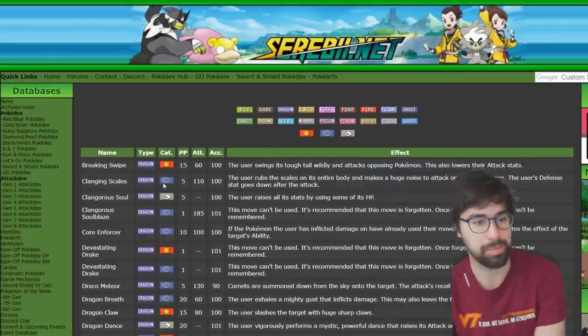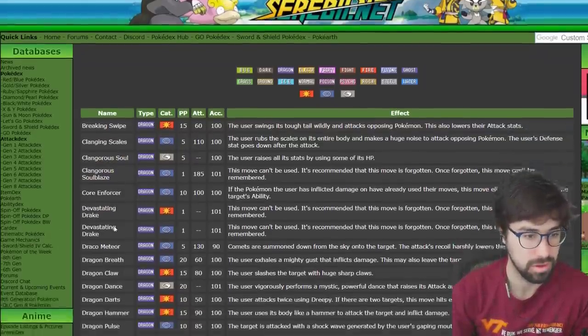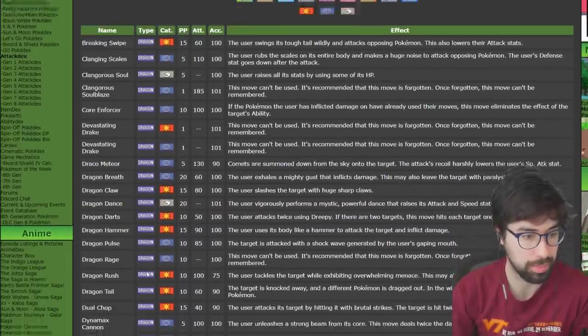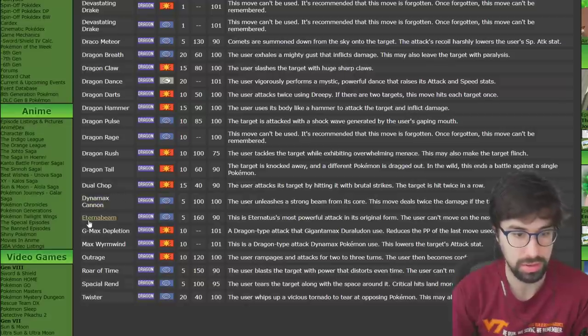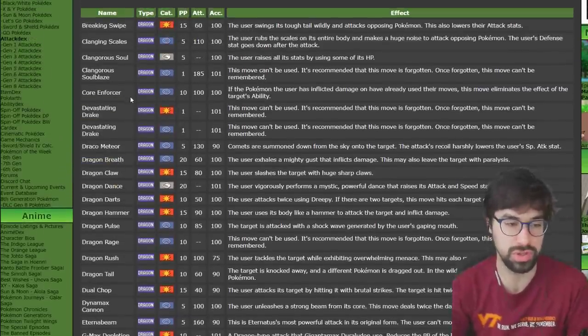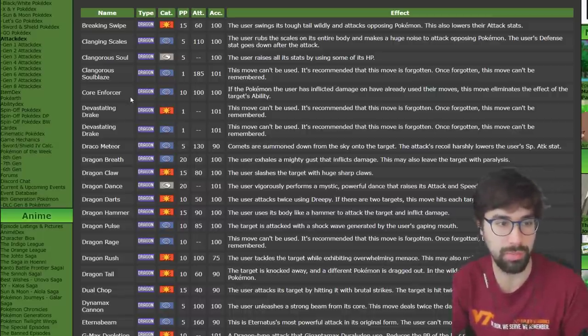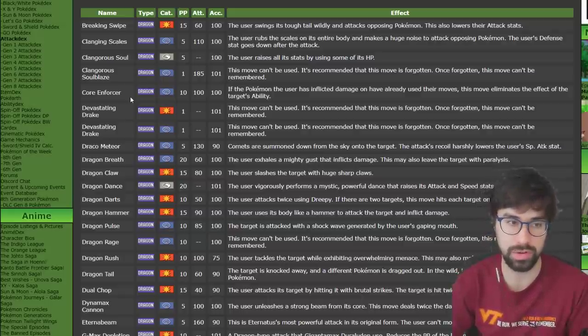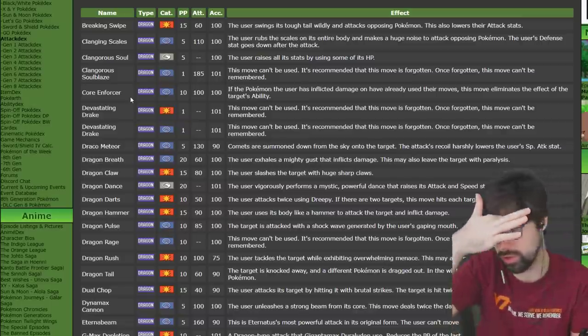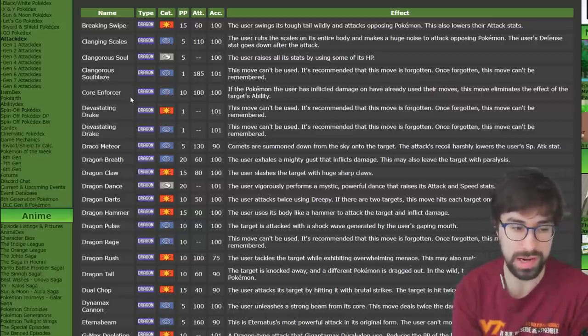Next up we have Dragon. There aren't that many good Dragon support moves — our only options are Clangorous Soul and Dragon Dance. Clangorous Soul gives an omni-boost but cuts your HP, and for physical attackers Dragon Dance is typically more useful and consistent. Dragon Dance gets the win for support. For offensive moves, contenders include Breaking Swipe, Draco Meteor, Dragon Darts, and Dynamax Cannon.